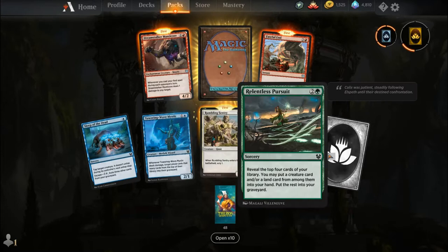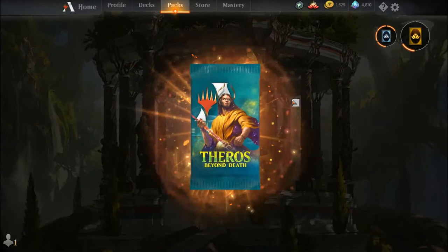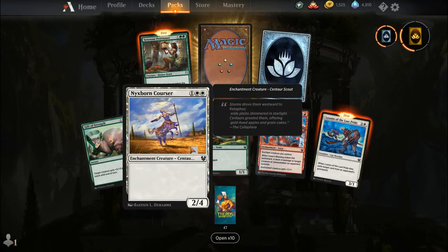Sleep of the Dead, Taron Wave Mystic, Rumbling Sentry, Relentless Pursuit, common wildcard, Dreamstalker Manticore, Fateful End, and our rare is a mythic wildcard. I'm going to get a lot of crafting materials.